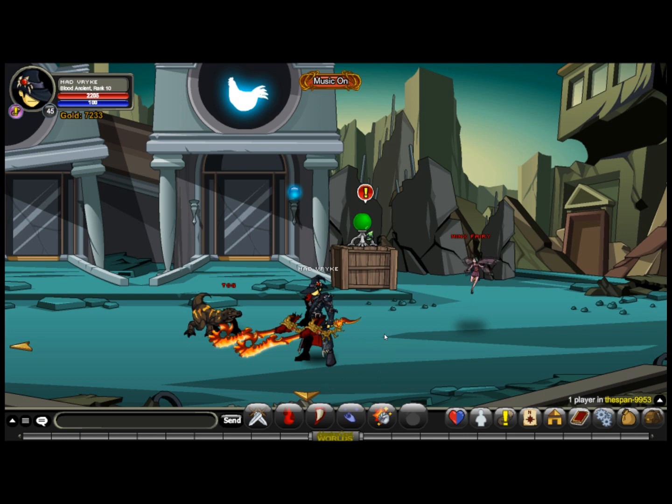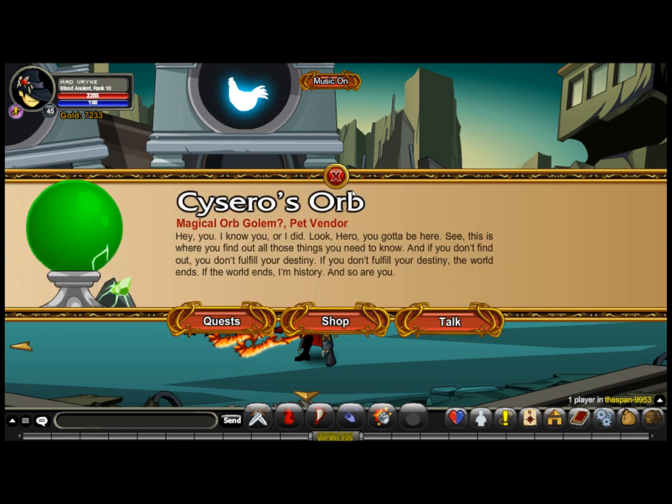As you can see, if you just follow what I did you'll find this NPC called Sizeriz. What a name - I never learned to pronounce his name, you can just read it. So this is a magical orb golem and he's a pet vendor; you can shop, do quests, and talk.